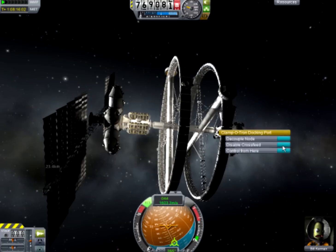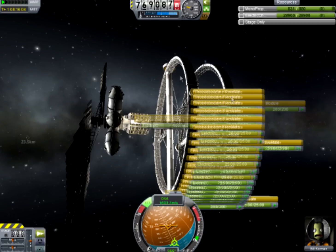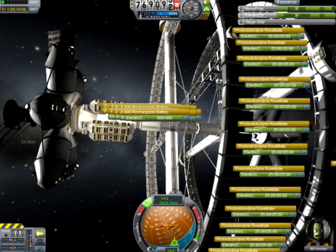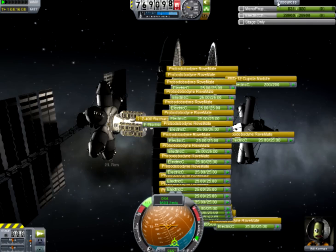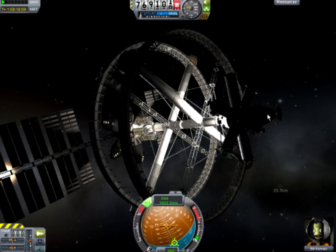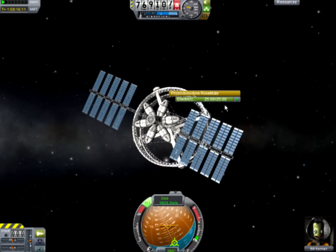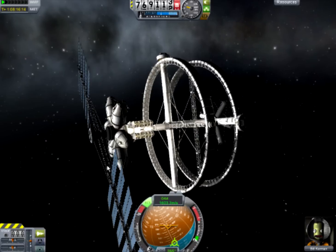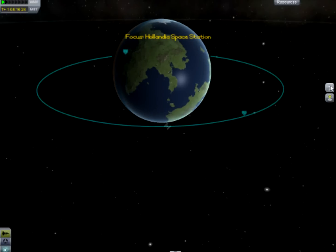It's massive — it's only got about 800 monopropellant but about 28,000 electricity, because these small parts each carry a charge of 25, so it's just a gigantic battery pack. It's got some living quarters there, and if we click away the resources panel we've got the research module with the satellite communication array. And these are the solar panels — they're pretty huge. It's a beautiful space station.